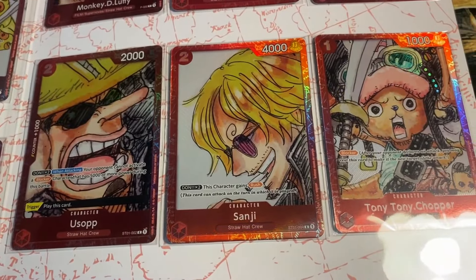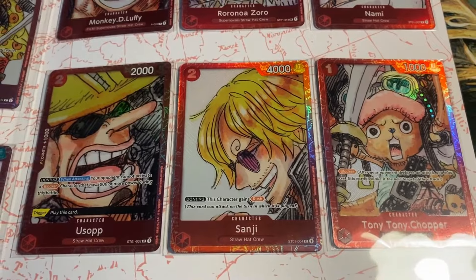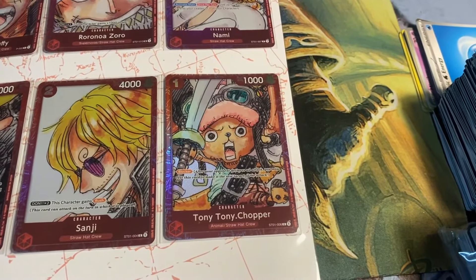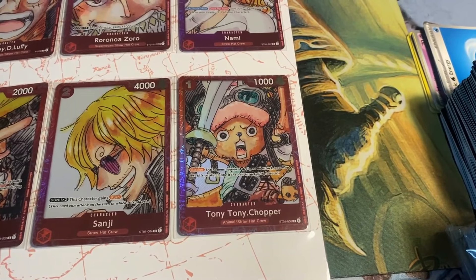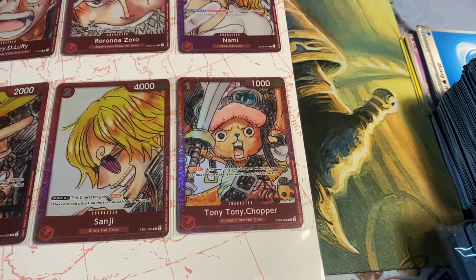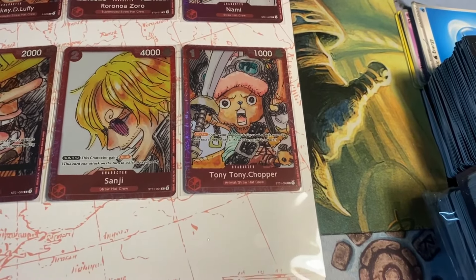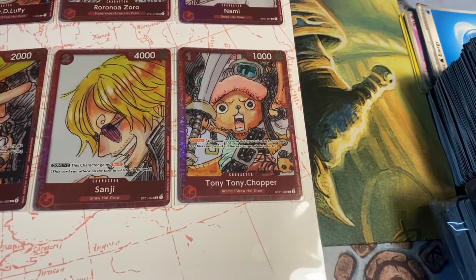Sanji for 2 — it's a 4k power card. Don x2, this character gains Rush. Also a starter card. I used to play this card a long time ago, never seen it again ever since. Then we have Chopper from the starter deck, which is the 1 cost 1k blocker. Occasionally you may see this card from time to time. I ran this card in the very first set. These are all red cards, so I'm quite familiar with them. Besides Brook, I think Chopper is the best card in this pack.